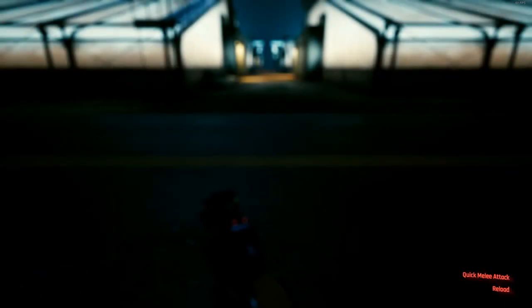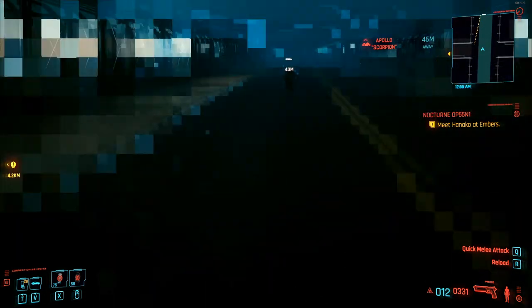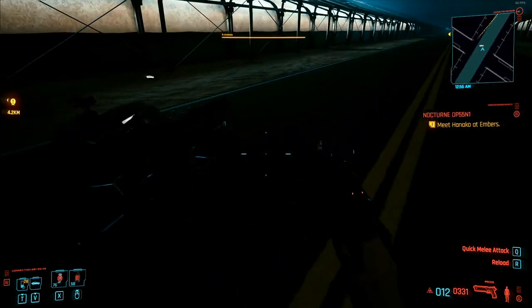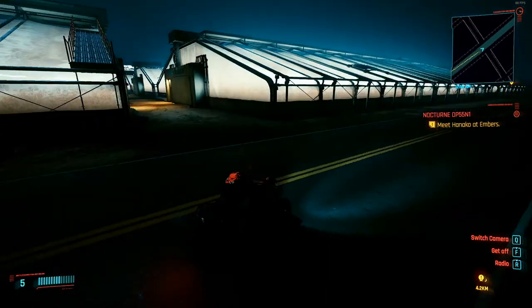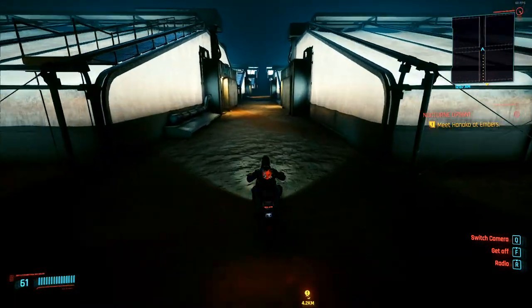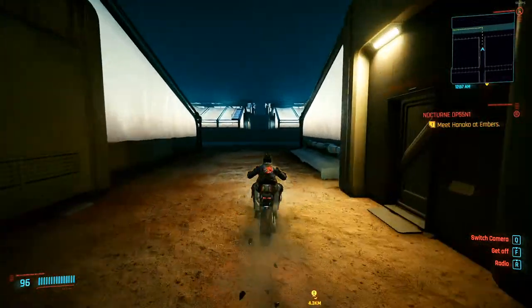I'm going to choose the freebie that you get - the Paul Scorpion. Take an immediate left and just go straight. Eventually you will reach the wall.